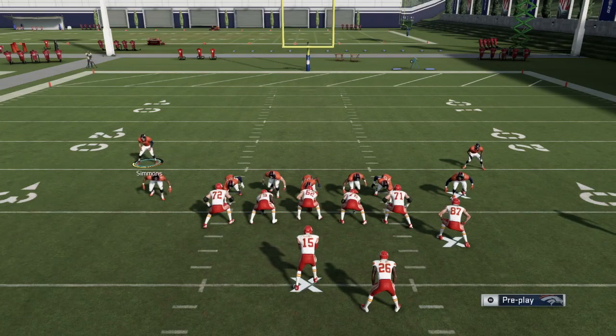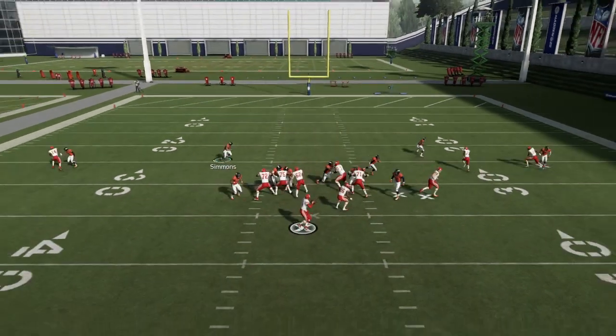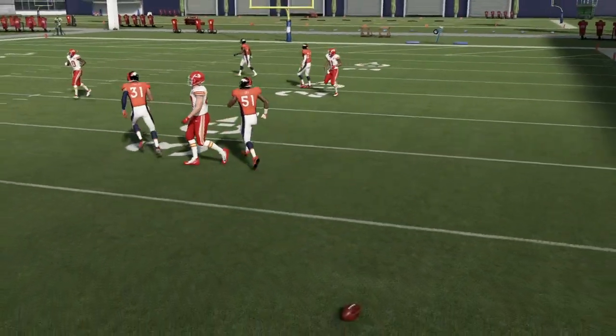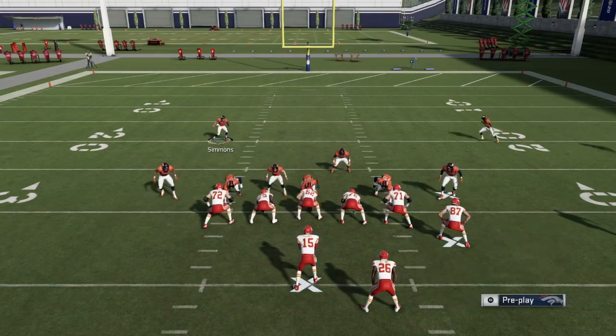I prefer to use the safety, because the safety has more speed and can cover more ground. And obviously if he goes with the quick hit, then you have somebody there to defend it.